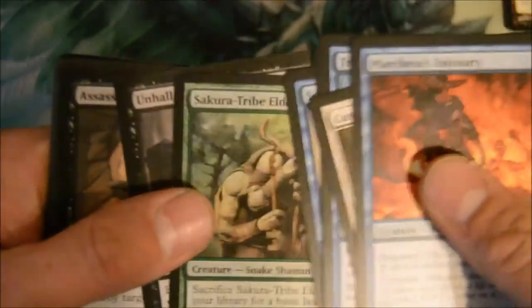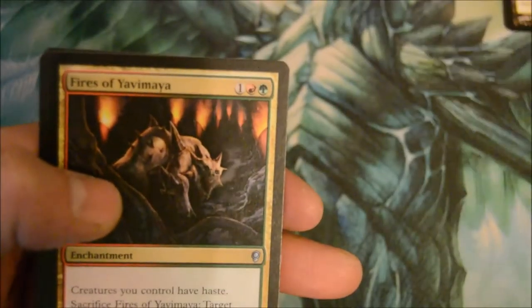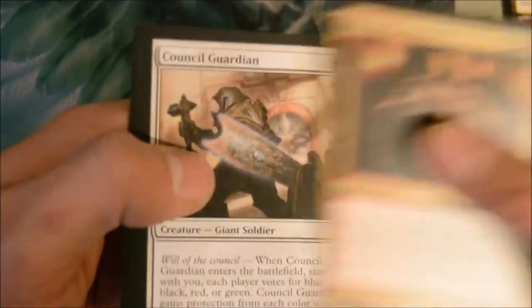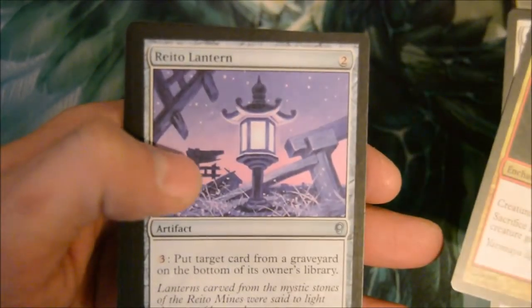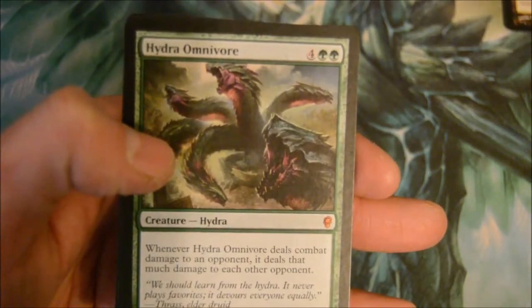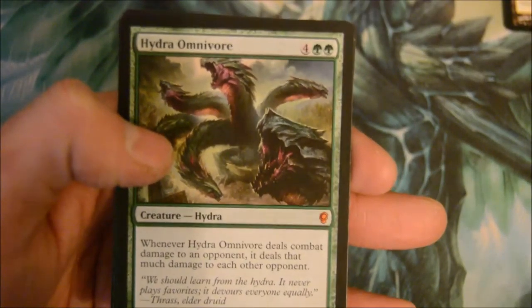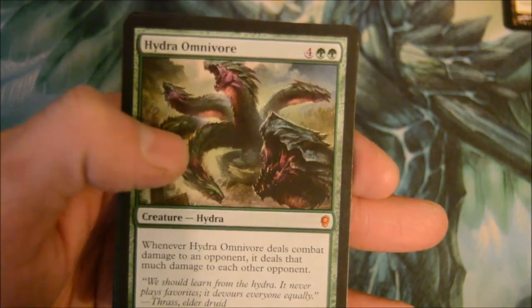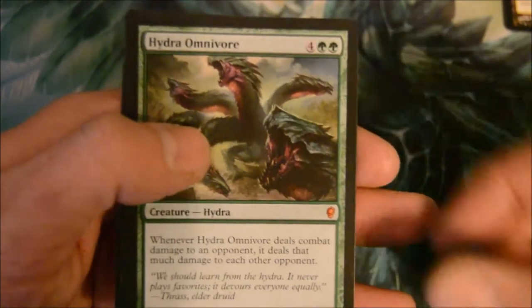Sakura-Tribe Elder is another decent common. Fire-Tribe Yamiya, Council Guardian, Retro Lantern. Our first mythic is Hydra Omnivore — six mana for an 8/8. When it deals damage to an opponent, it deals that much damage to each other opponent. Not a bad card.